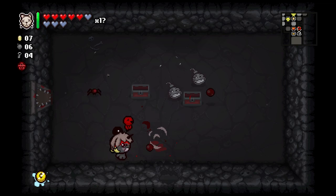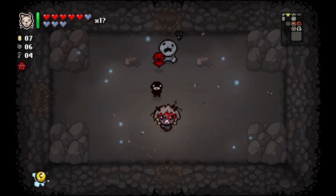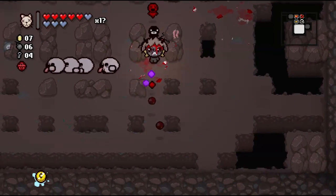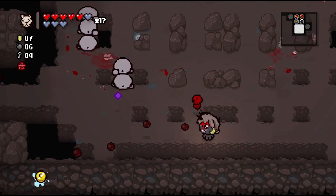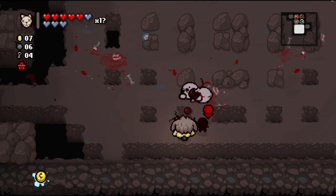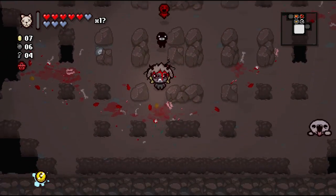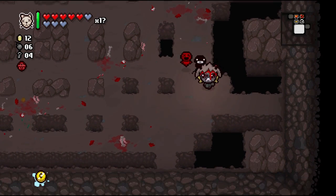There are spiders inside. Large room — using Tammy's Head. That was probably not the best spot for it but we'll go with it. The Sharp Plug takes away two hearts or soul hearts when you use it, so you don't want to use it randomly — only use it on purpose if you have extra health. If you can get the Wafer or Cancer it'll only take half a heart instead of two, so that's when it really shines.